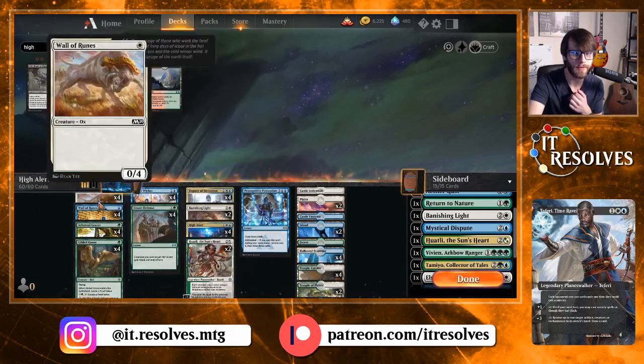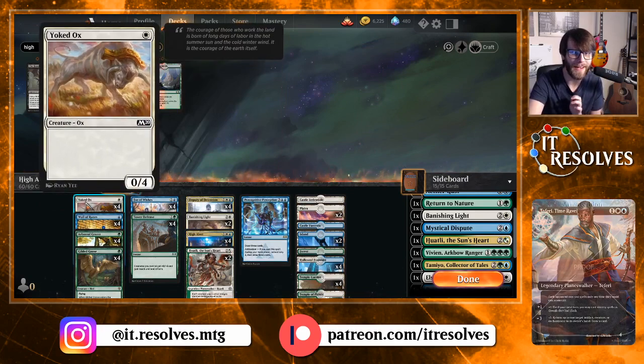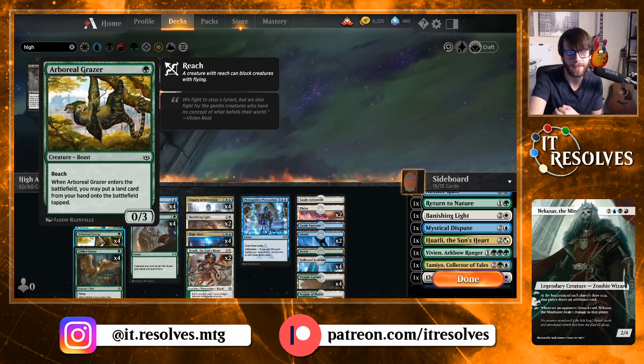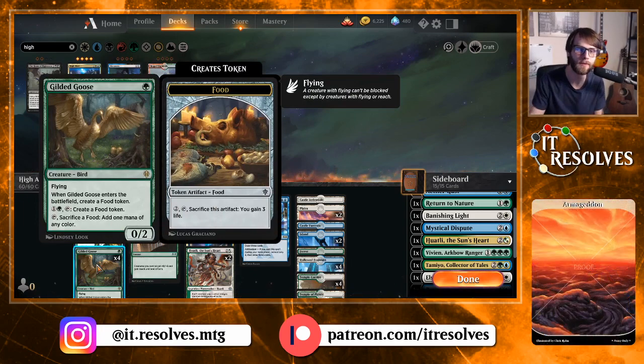This is a really silly deck based around walls and High Alert. In our one-drop slot we have four Yoked Ox, four Wall of Runes — which gives us a scry one — three Arboreal Grazer, a card that sees some standard play anyway since it lets you put lands onto the battlefield to ramp into the good stuff. And then of course Gilded Goose, an amazing card for this deck — it has flying, two toughness, and spits out food tokens to hopefully ramp into High Alert.